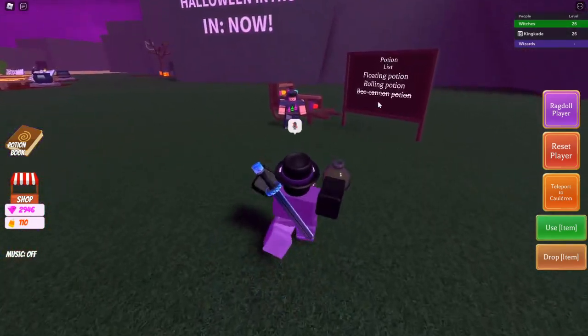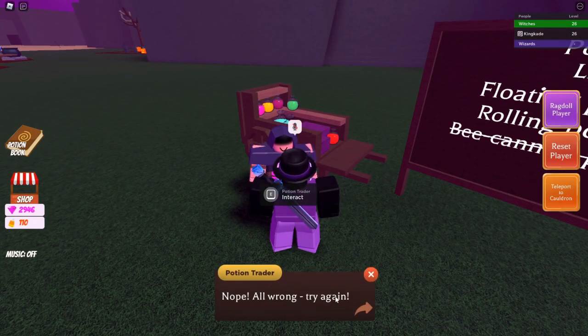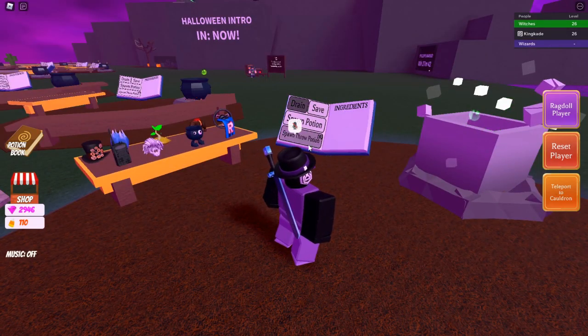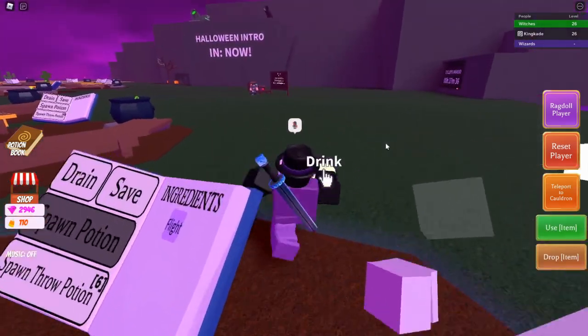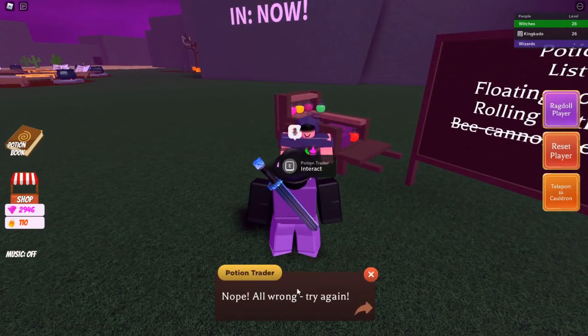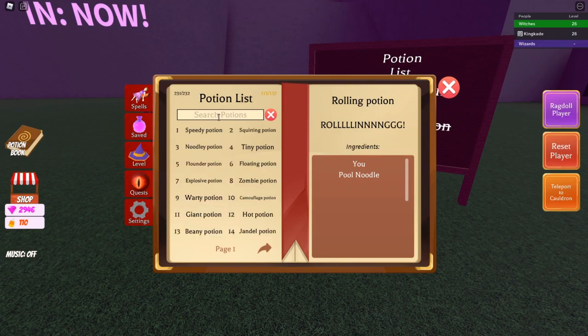Next we need a floating potion - I'm pretty sure that's just the flying potion. Nope, all wrong. He didn't want that. Floating potion - let's try to make this ourselves. This should work - flight, pretty sure this is what he wants. Let's try it - nope, he doesn't want that either. Let's search up floating potion.